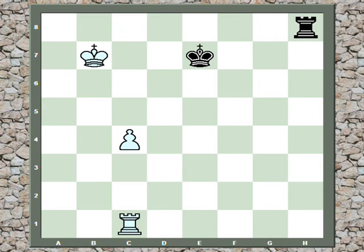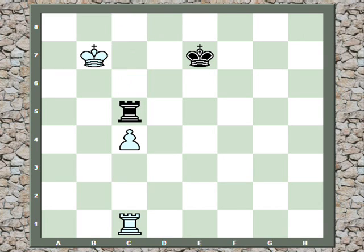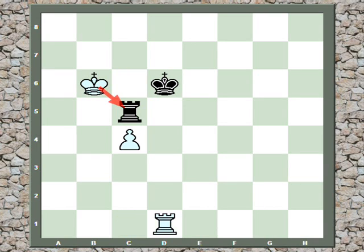If black pulls the rook back to h8, simply pushing to c5 wins. Say black tries to blockade by playing rook to c5. White plays king b6, again attacking the rook and preparing to push the pawn. If king d6, white will win the black rook after rook to d1 check, because the rook cannot block the check on d5 since the white pawn controls that square.